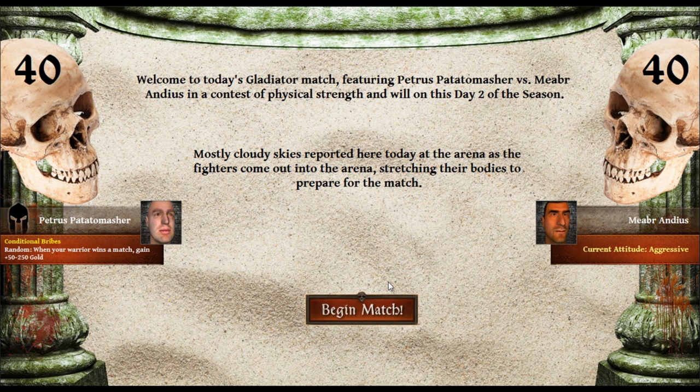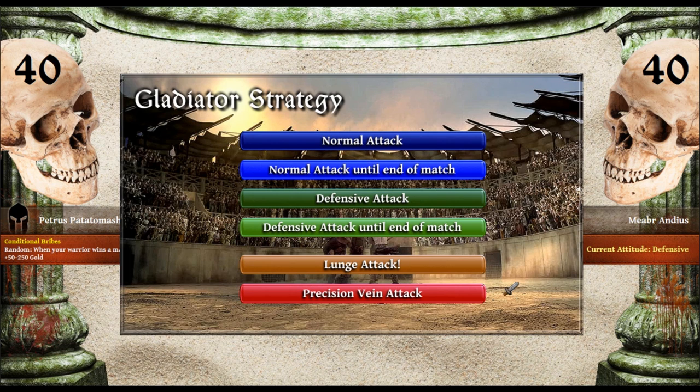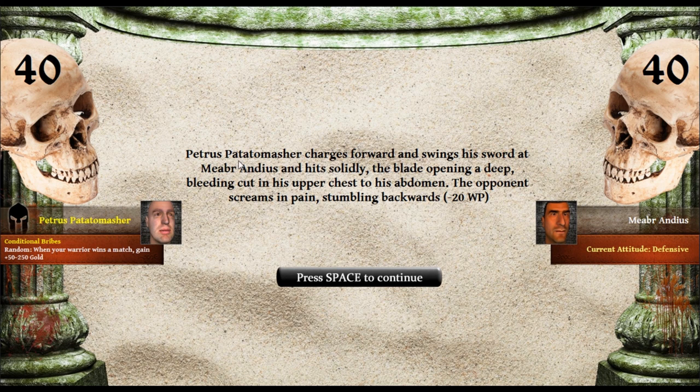The crowd cheers as the two combatants advance into battle with expressions of anger etched on their faces. He's defensive and we're aggressive. I guess we're going to go for a precision vein attack. Oh my goodness — Petrus Potato Masher charges forward and swings his sword at Mabru Andius and hits solidly, the blade opening a deep bleeding cut in the upper chest of his abdomen. The opponent screams in pain, dabbling backwards. Now this is exciting! The two warriors advance with Petrus Potato Masher stumbling briefly as he charges into battle but recovering quickly, sword raised high.